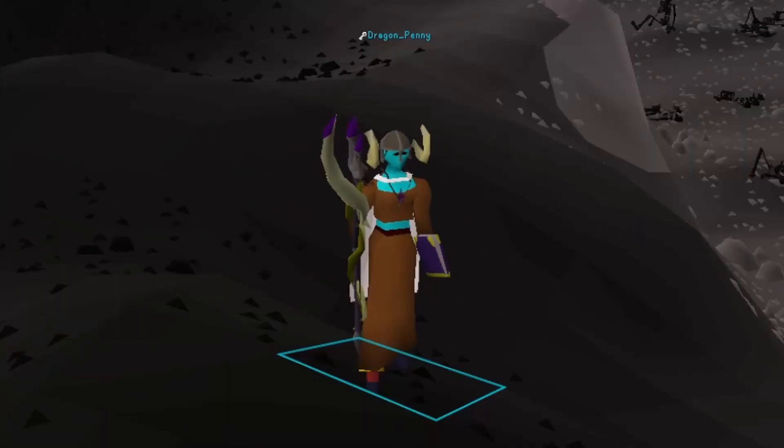When Scorpia is at 99 HP or lower, her guardians will spawn. They will try to heal her. You can stop this by slaying these guardians — they will not respawn when slayed. Or you can freeze them and lure Scorpia away from them. When Scorpia is too far away, usually a few tiles, the guardians will despawn after 15 seconds.